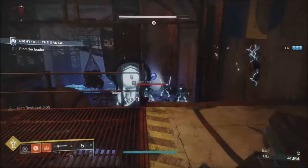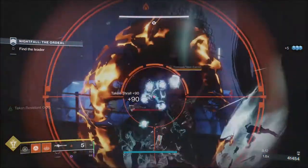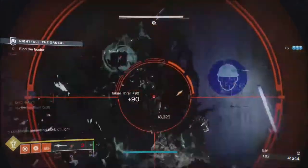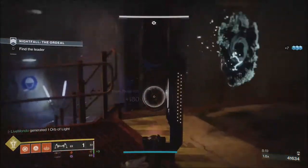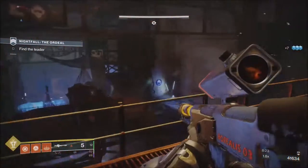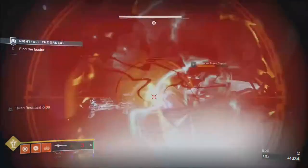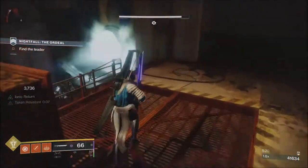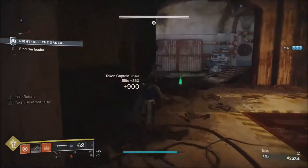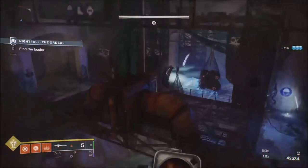We've got three captains and a heap of these adds. You can see the captains are solar shielded. The Taken Thrall took one for the boss. If they teleport, just make sure you come out of your scope so you can find them again. Once the shield was broken, just attack them with a sword. I've got Taken armaments on as well — I've got all the Taken mods on.